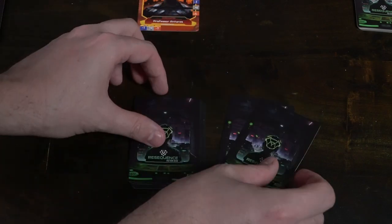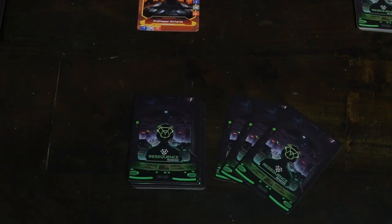To begin, have each player draw three cards from their faction deck. Set aside any extra faction decks you're not using, along with the rulebook, and you're ready to go. The player with the highest drawn card goes first — I drew a seven, so I start.